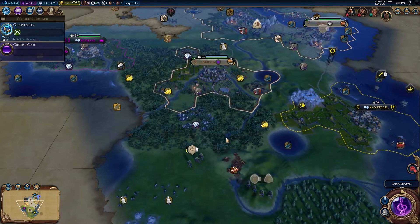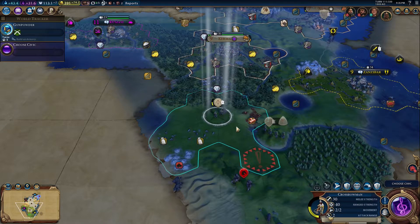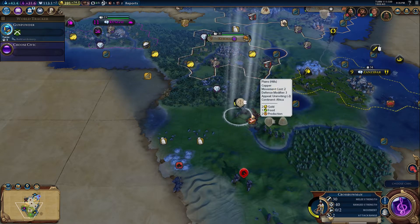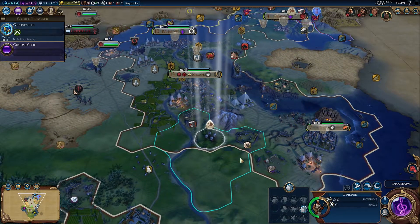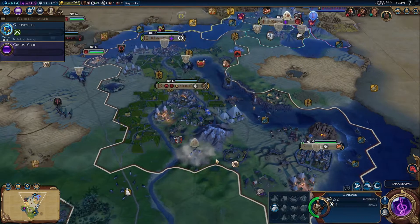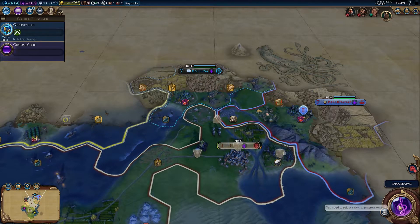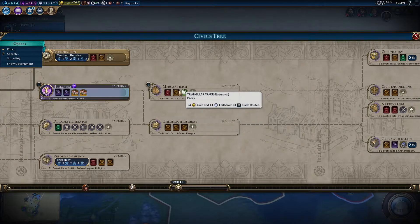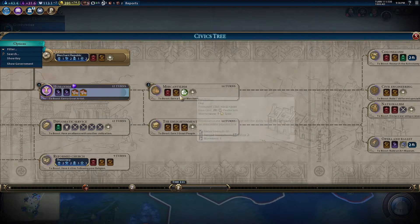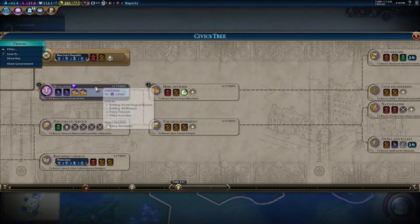A crossbow unit is not going to stand a chance against him. I'll move him across here and try to get him on top of the hill. You've got six charges - I can do whatever I want with you. Let's get you across that river, which means I can't do anything with you this turn. I'm going to jump straight to mercantilism because I want that one - the plus four gold and plus one faith from all trade routes.